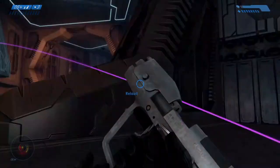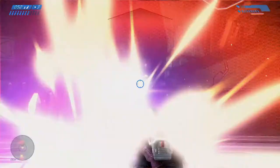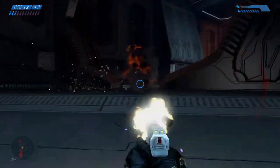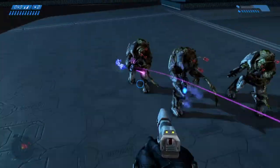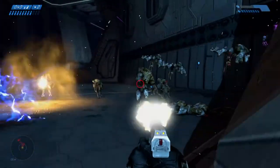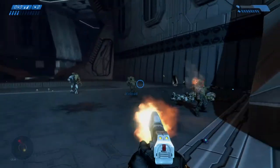Plasma weaponry can be very effective because of the burns — it burns through their flesh, but the Flood don't actually have access to shielding.